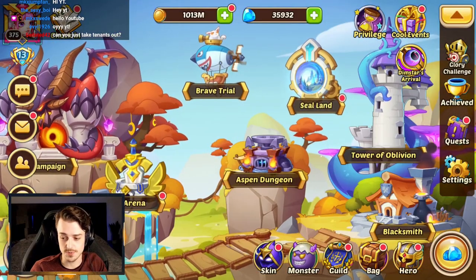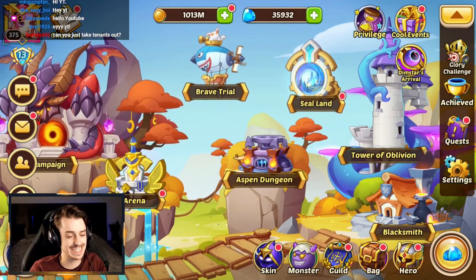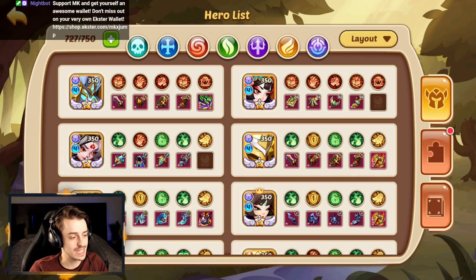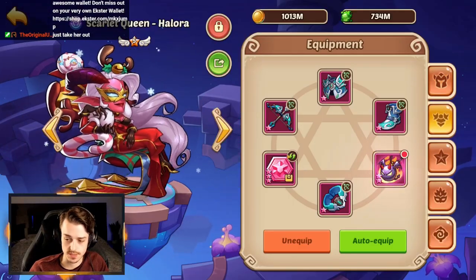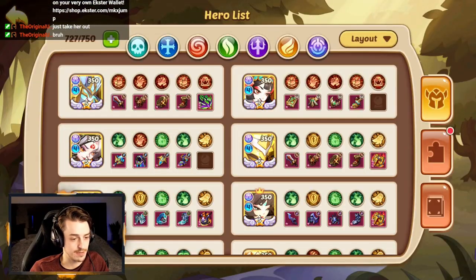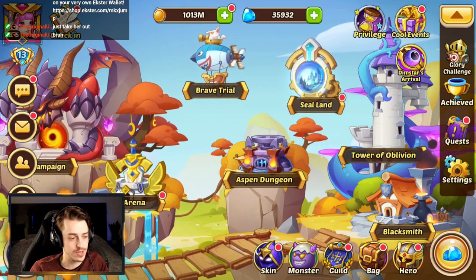First things first, we're gonna take down with Aspen. I also need to pick another hero — I think it's just gonna be Halora. Halora offers some pretty decent buffs for the team. Oh, just take her out? Wait, you can do that? Is that a thing?